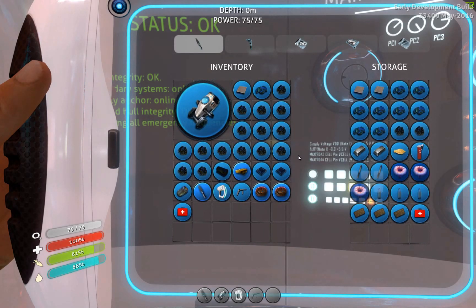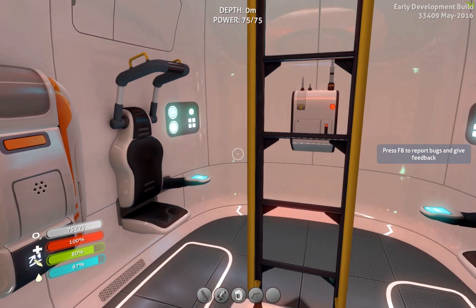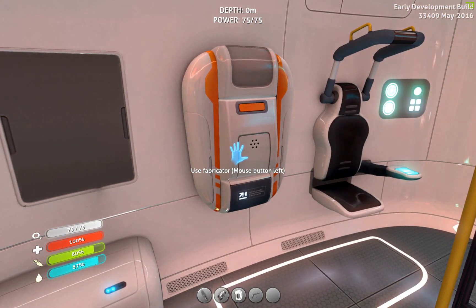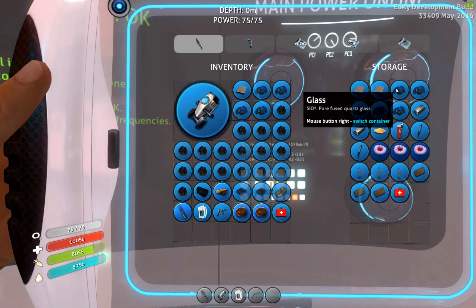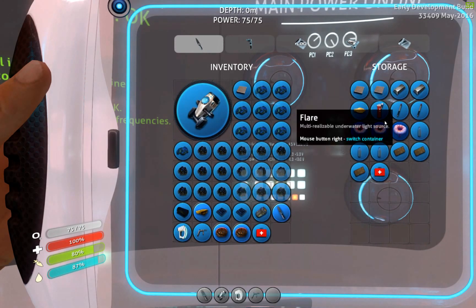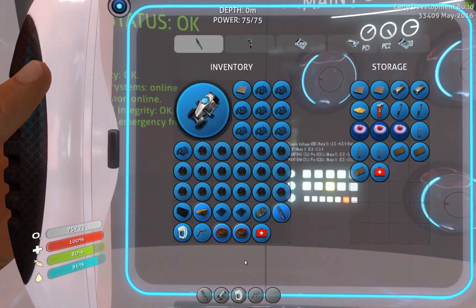We've got a ton of titanium. We will need a bunch of ingots, but we should go get the Seamoth. Should we go get the Seamoth? We've got a bunch of titanium. Let's go make a base — we'll go out and at least start making a base.